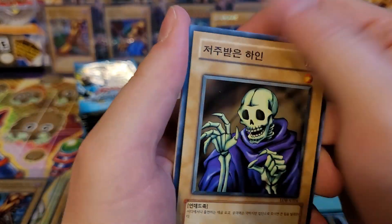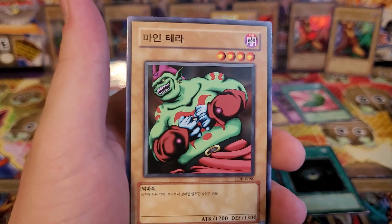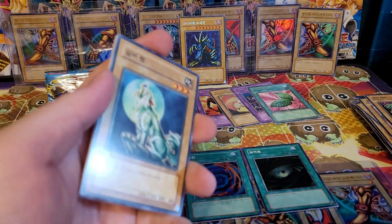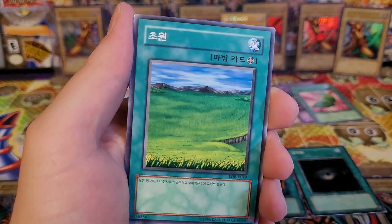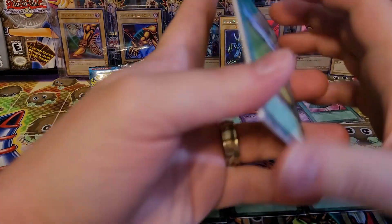Skull Servant. Dark Energy — haven't seen that in a while. Petite Angel, Laser Cannon Armor, Terra the Terribly Misunderstood. Silver Fang, Sogen — beautiful field — King Fog, Tripwire Beast, and the Witty Phantom. 1,400 attack — actually one of the better monsters in the set. 1,400 attack, 1,300 defense — a real beater for its time.